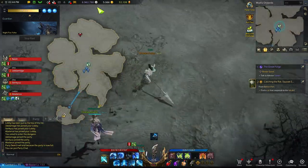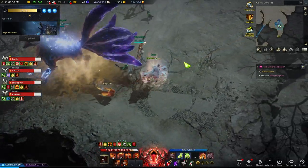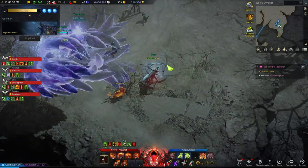Like any Guardian raid, you should start by using your flare to locate the Guardian. Night Fox Yoho has four phases, which means she will be running away a lot. Using a Pharamon Bomb will keep her in the same spot between phases.